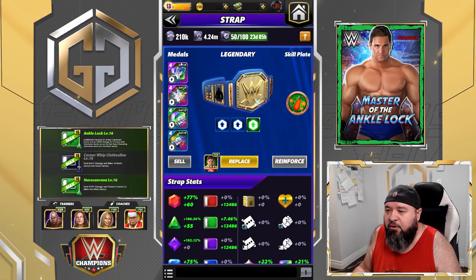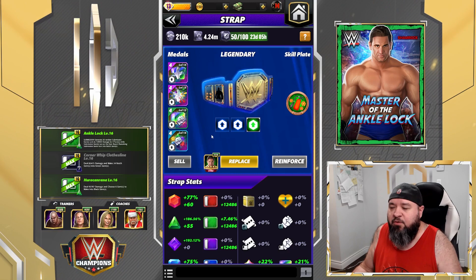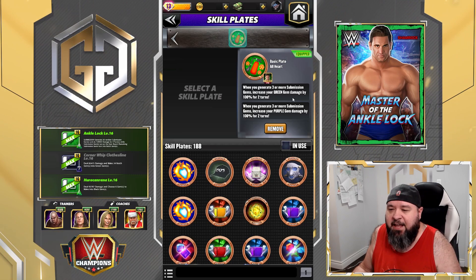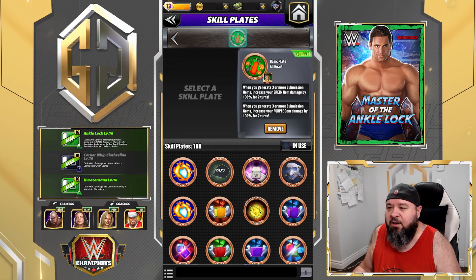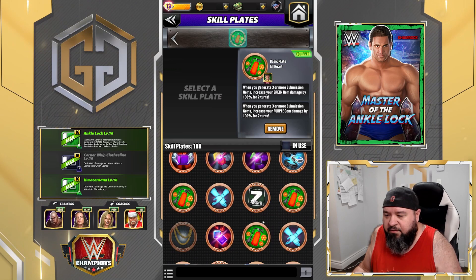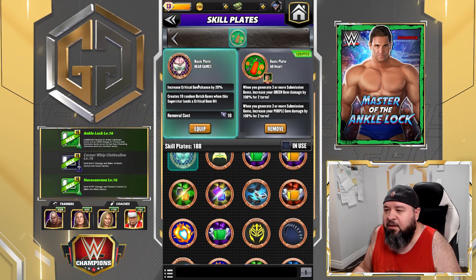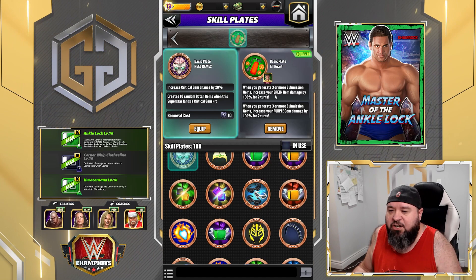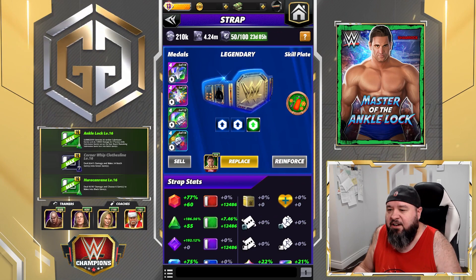The move damage really won't make that big of a difference here. I did swap the plate for the All Art, which is: whenever you generate three or more submission gems, increase your green gem damage by 100 for two turns. Green is going to be what we care about most here. You could also go with Head Game — increase gem critical by 20 and create 10 random botch gems when this superstar lands a critical gem hit — but I'd much rather have the All Art increased green gem damage by 100, because that's where the majority of our damage comes from.